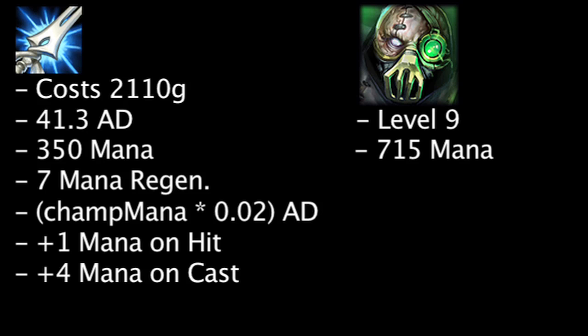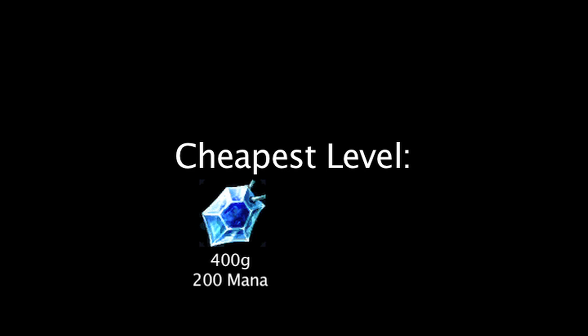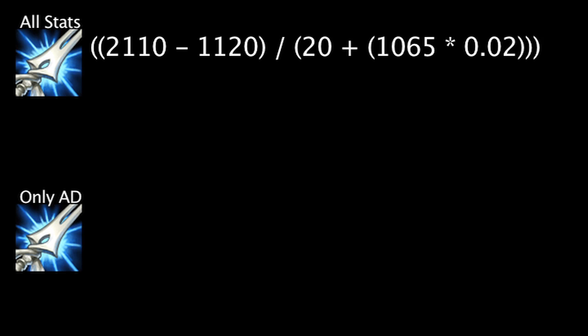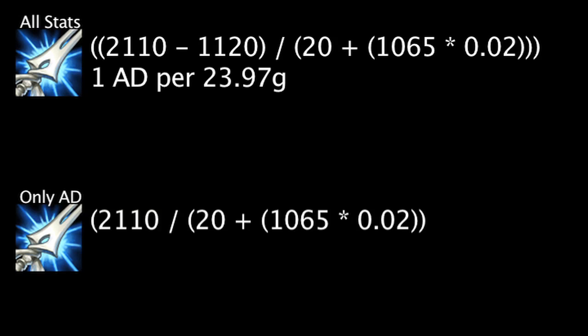Since the items we'll be comparing to the Mana Moon don't have any mana or mana regeneration, we'll have to use other items to reference the cost of that stat. At the cheapest level, a Sapphire Crystal grants 1 mana for every 2 gold, and a Fairy's Charm grants 1 mana regeneration for every 60 gold. With these stats in mind, in the first comparison, 1,120 gold is spent on the Mana Moon's mana and mana regeneration, resulting in a Mana Moon granting 1 attack damage for every 23.97 gold. In our second comparison, which only takes the attack damage into account, a Mana Moon grants 1 attack damage for every 51.09 gold.